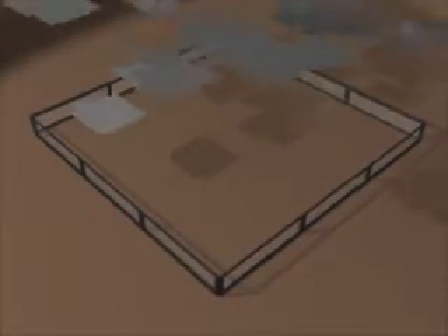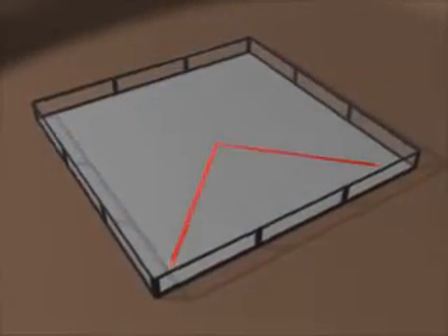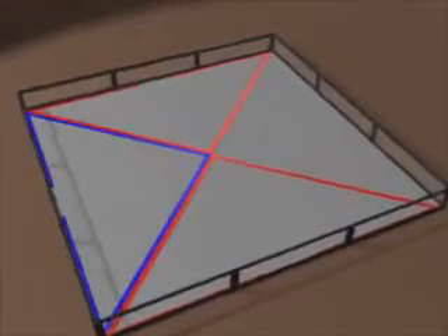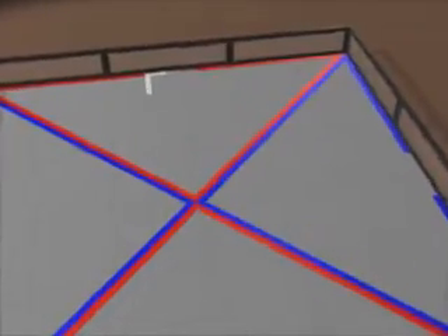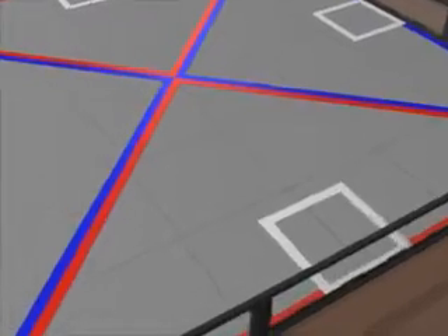The game is played on a 12-foot square field covered with interlocking foam tiles. It's divided up into four quadrants, two red and two blue. There are four white side goals, 20 inches square, on the surface of the field.